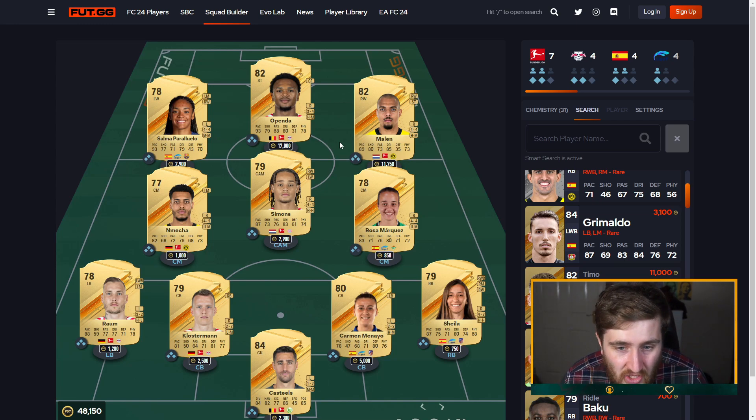Appender is 17k, 93 pace, no skill moves — you're definitely going to have to lack a little in a 50k budget team, but Appender and Marlin are very good. This team has a lot of pace. You can play a three-man midfield like a 4-3-2-1, or Xavi Simons could play in an attacking position. Salma Paralluelo has ridiculous pace and is very solid on the ball. Demetra gives a bigger midfield presence and Rosa Marquez is a solid, all-round cheap card, nice on the ball.